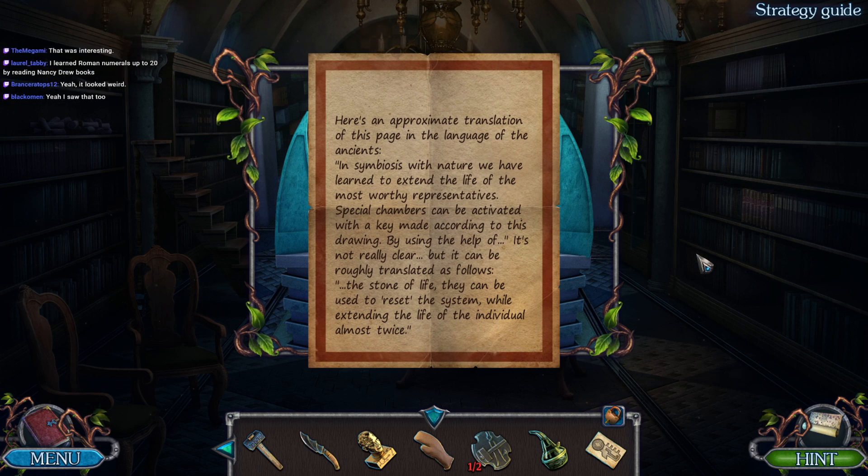The focus here is an approximate translation of this page in a language of the ancients: 'In symbiosis with nature, we have learned to extend the life of the most worthy representatives. Special chambers can be activated with a key made according to this drawing, by using the help of' - it's not really clear but it can be roughly translated as 'the stone of life.' They can be used to reset the system while extending the life of the individual almost twice.